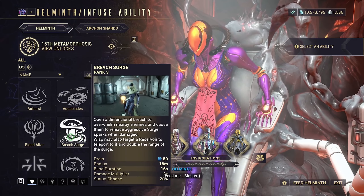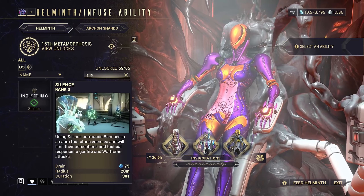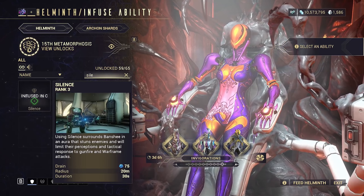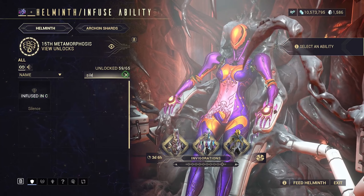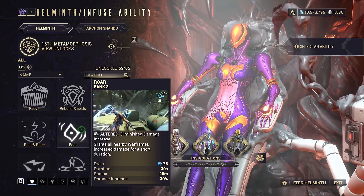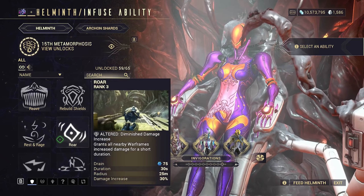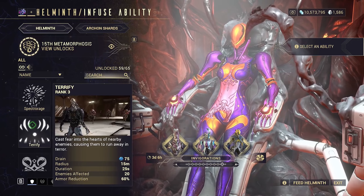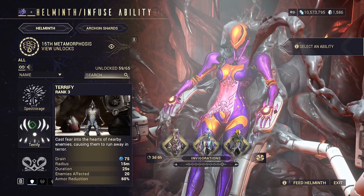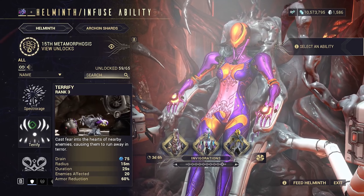Helminth abilities to consider: Breach Surge is good because it blinds Eximus. Silence can be good because it turns off all the abilities of annoying enemies, especially the Thrax and the new enemies that teleport around and do crazy stuff. Any damage buff Helminth ability can be good if your Warframe or weapons can ultra carry. Terrify can be really good if you don't have a Slash weapon from the randomizer — it lets you strip armor, CC enemies, and if your Warframe has really low shields, you might even be able to shield gate somehow.